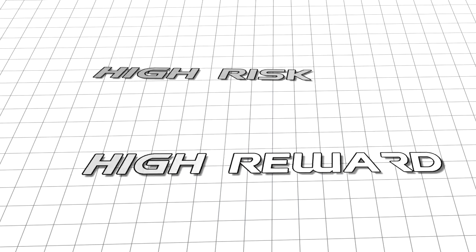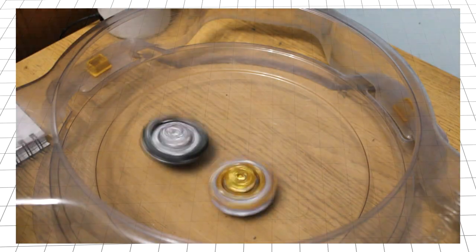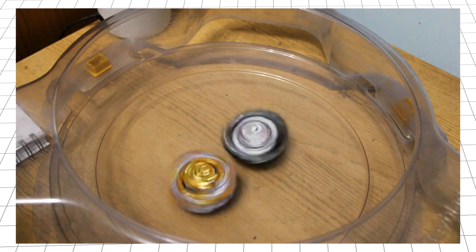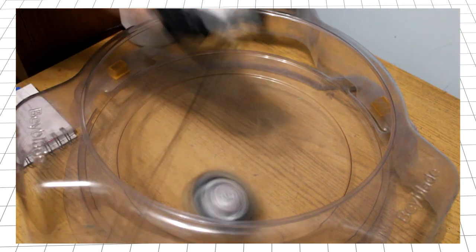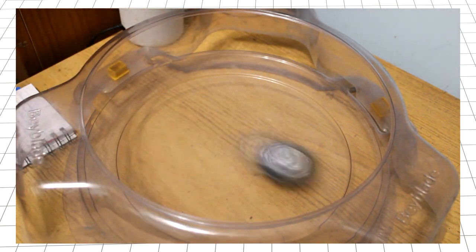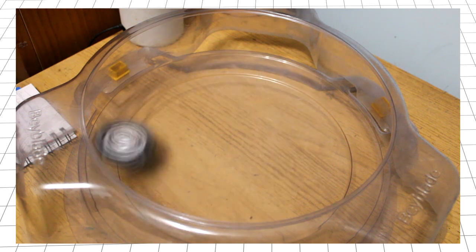I'm breaking the mould a bit here, because even more important than your parts is launch technique. If you don't know how to launch your attack type, you will almost certainly lose. When you flat launch, your Bey will circle the perimeter of the stadium. That's fine if your opponent is another attack type, but if your opponent is sitting in the middle, they will outspin you. The solution is banking — launching at an angle with a high friction tip produces this flower pattern, which allows you to hit Beys sitting in the middle and potentially burst them or knock them out of the stadium.